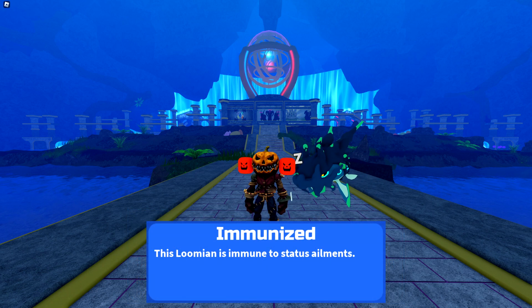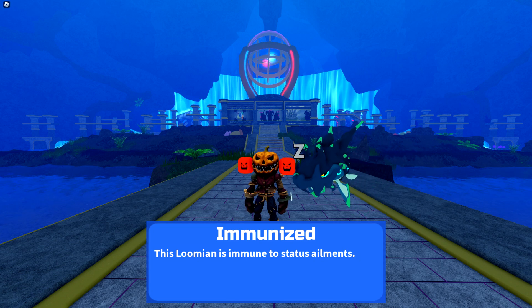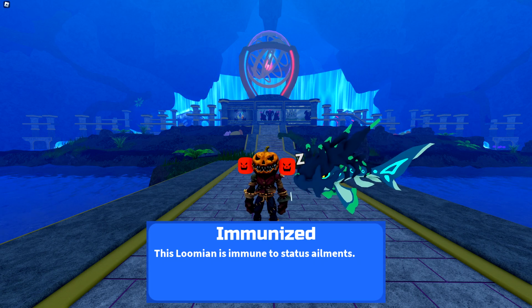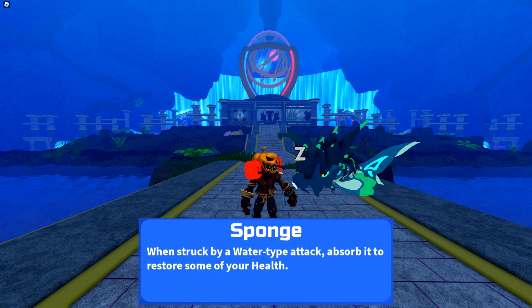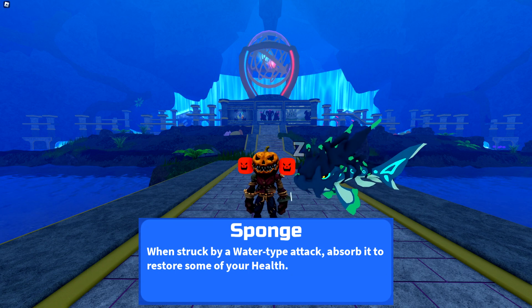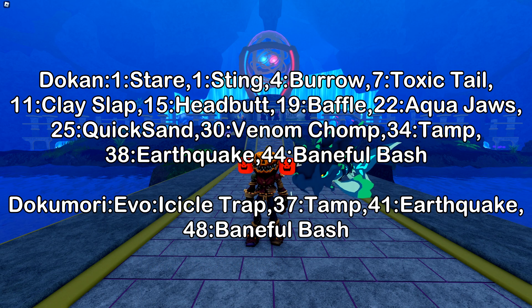The second ability is Immunized, which just makes the user immune to status elements like Paralyze, Poison, Burn, Freeze, and Sleep, although Dokumari is already immune to Paralyze and Poison because of its typing. And then the final ability, the secret ability, is Sponge, which is a brand new ability that makes the user immune to Water type attacks, and if it is hit by one, it won't take damage and will actually restore some health back instead.